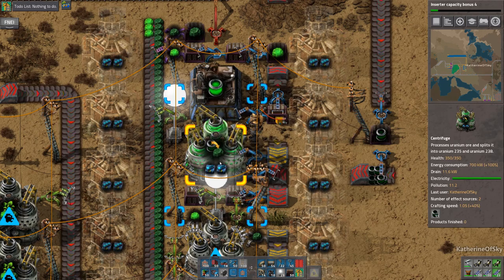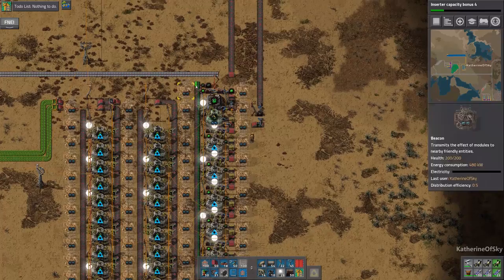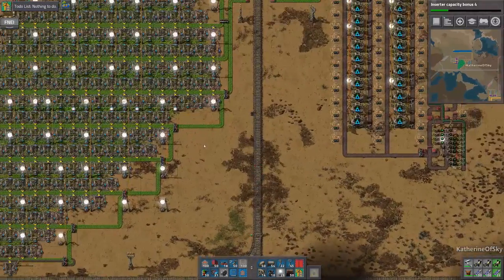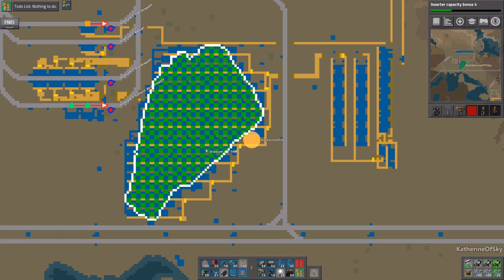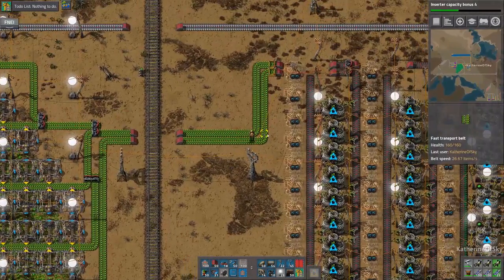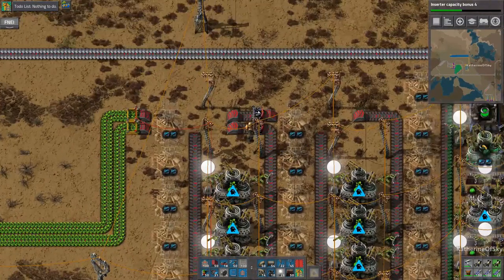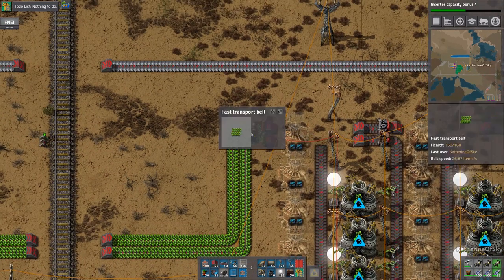We're going to put these speed modules in here — that's only plus 40%. We might have to do something about that percentage, but overall it'll catch up eventually. Look at our fields — we have so much uranium here. It's a 16 million patch, but our lines are standing still. Our chests are full, that's why this is stopped. The circuit is connected here — let's look at the condition.